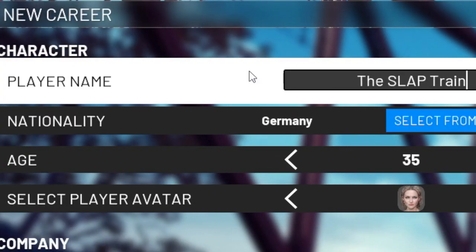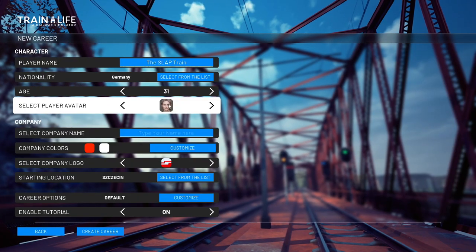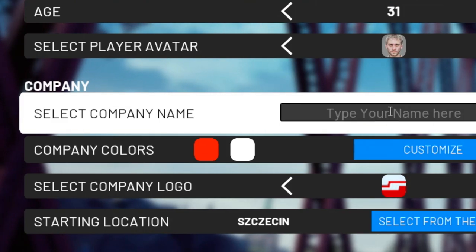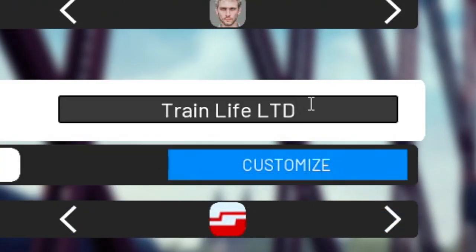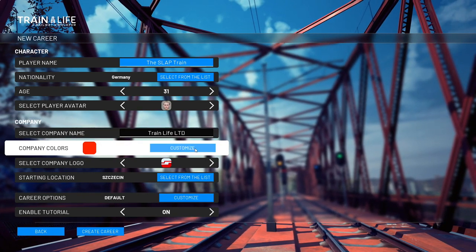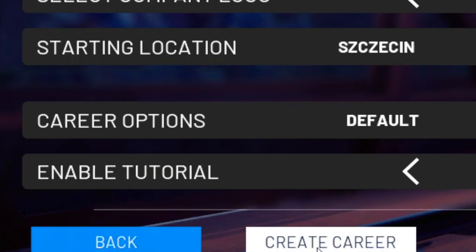Setting up the Xbox gamer tag — whoa, not 35, relax, I'm 31. We'll go with this. For the company name I figured 'Train Life Ltd' was perfect — we're not taking any liability today. If I derail a train or anything like that, it's not on me. Enable tutorial — yeah, we definitely need that. Let's start in the UK.